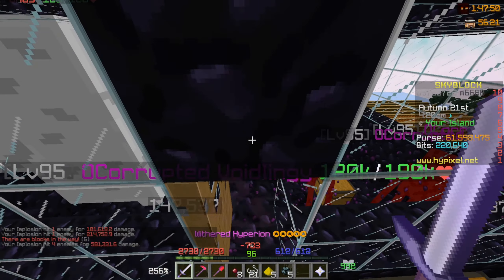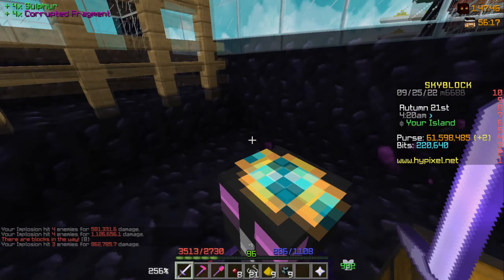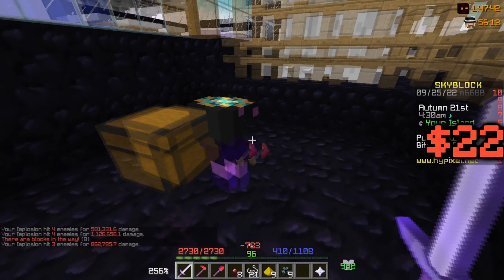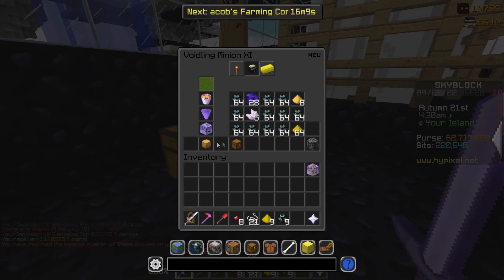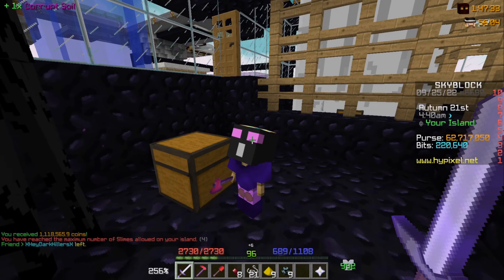And of course the Void Lake minion, which technically should be the best because it's the most expensive minion on my island costing about 300 million — let's quickly collect this minion and it made only 1.1 million. I'm gonna remove this corrupt soil from here because maybe that's the reason why it's actually just so bad.